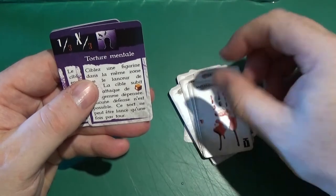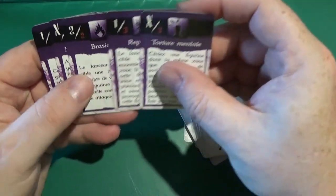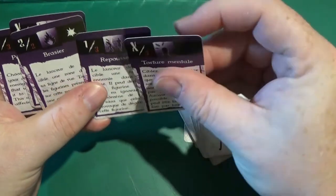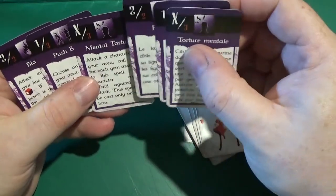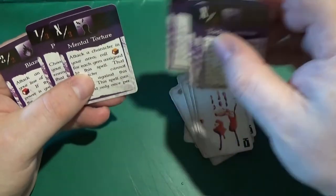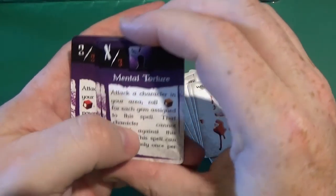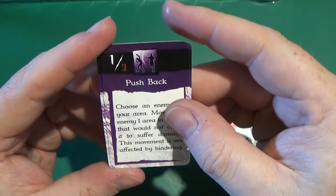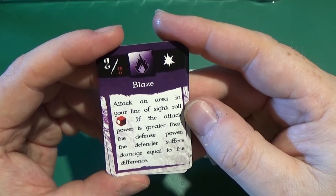And then we have some spells — again we have English and French spells. We'll put the French ones aside and have a look at the English spells: we have Mental Torture, Push Back, and Blaze. So those are the cards we have in this set.